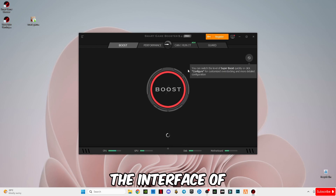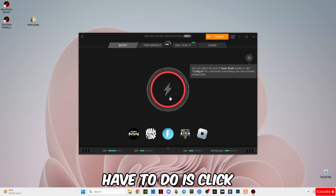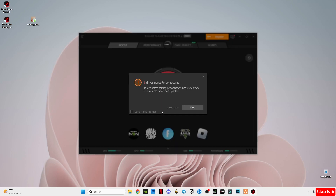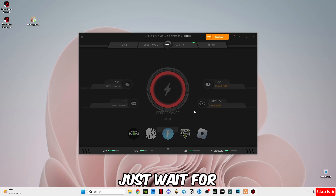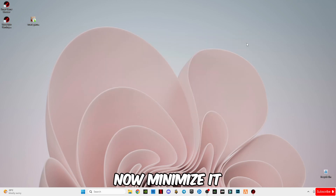Now here you see the interface of this optimizer. All you have to do is click on this Boost button. Just wait for a second guys, and here you will see your PC has been boosted.